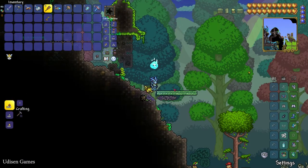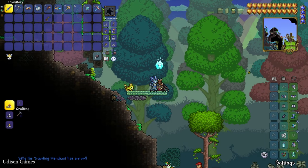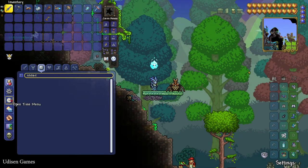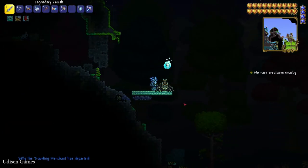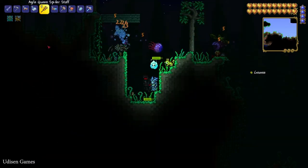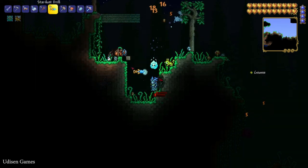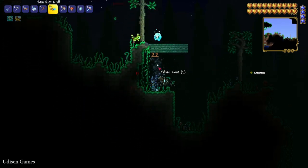You can place this stuff somewhere on solid blocks. Press the left mouse button and it can work for two minutes, shooting around. It is nighttime with many evil creatures — let's see how it works. Okay, not the best weapon in the world, but it is fun. Maybe it works perfectly in a different situation.